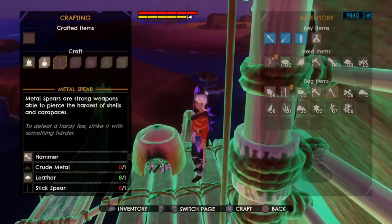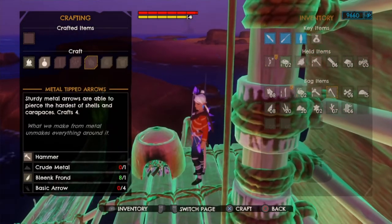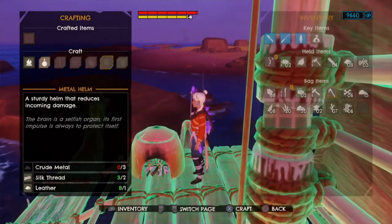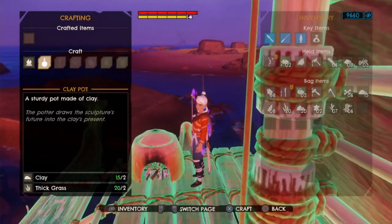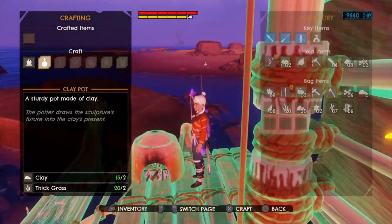The clay kiln will also allow you to make metal spears, metal shards, metal tipped arrows, and metal helm and metal armor — so that opens up a lot of new stuff. But for the potion making part, you need to be able to make clay pots with clay and thick grass.